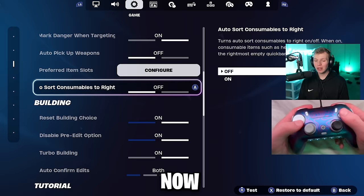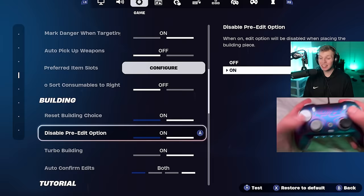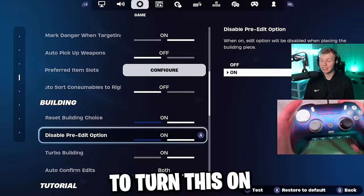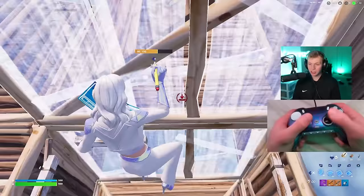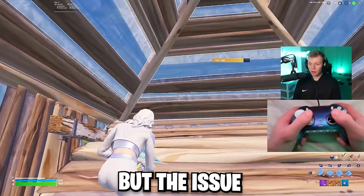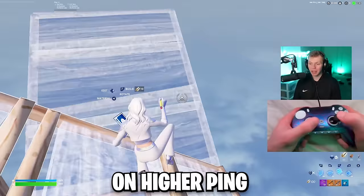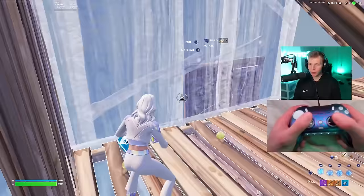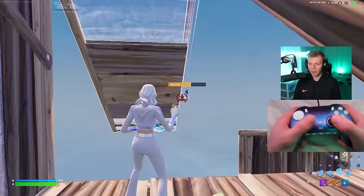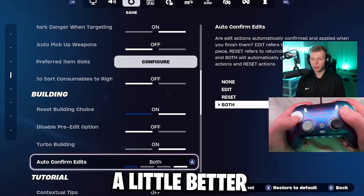The building tab is actually more important for controller players than a lot of people realize. Resale building choice doesn't matter as much, but I like it on. Disable pre-edits — I tell all controller players to turn this on. Pre-edits only get used in incredibly rare situations, usually only in sweaty lobbies. The issue on controller is that if you edit too fast or you're on higher ping, you can accidentally pre-edit something in the middle of a build fight, and that can obviously throw you off. Mouse and keyboard players can pull it off a little better.